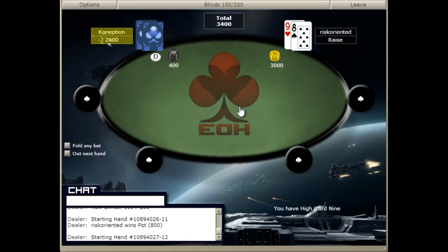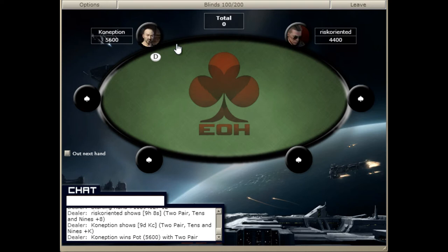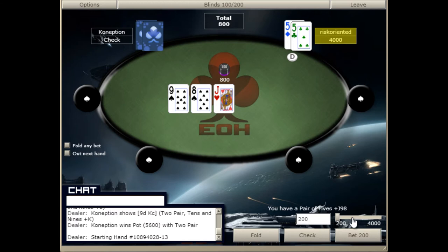So if he raises here we're going to jam — he might call, he might fold; we're going to see what he calls with. He calls with a king-nine — it's not an awful call, so we do get stacked here. But the reason we're jamming there is because we expect him to have a hand like six-three or queen-four that he's going to fold to a re-raise. This time he had the really good hand.